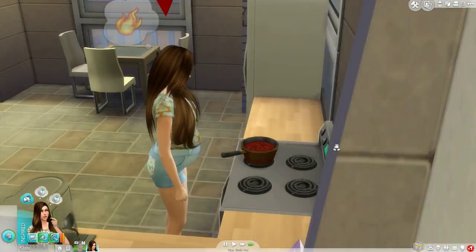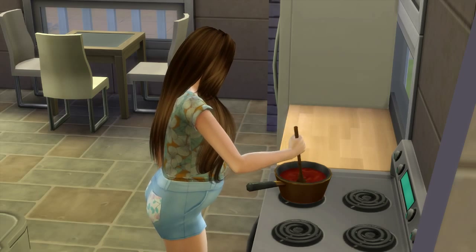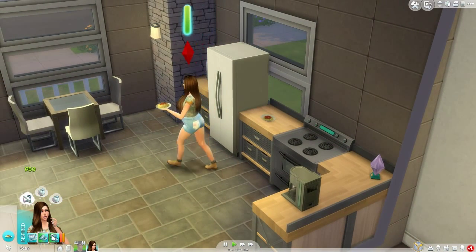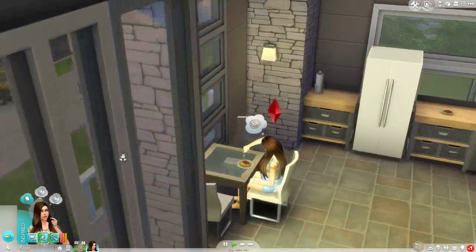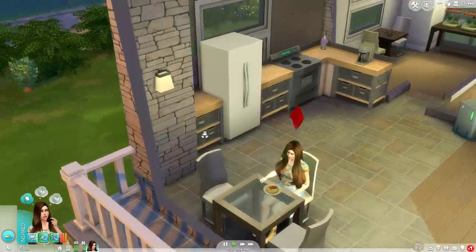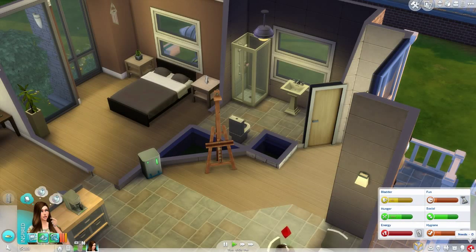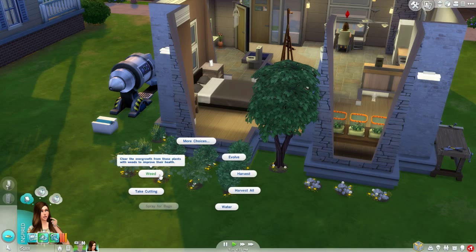I'm going to have Ava cook something up real quick — some spaghetti, family size. I want to know what skill she's at in the cooking skill. Oh, she's at level four — not bad. Look at her little baby bump, it's so adorable! She's actually still in her second trimester — her third will be in eight hours, and by then I think she's going to have the baby at any moment. Once she's finished eating, she's going to come take a quick shower and then work on her garden.